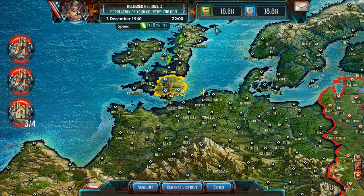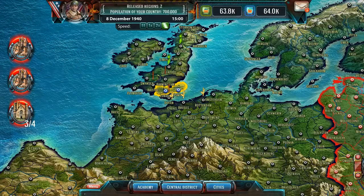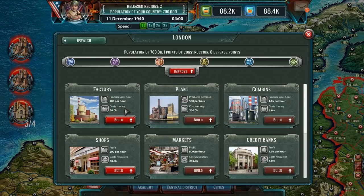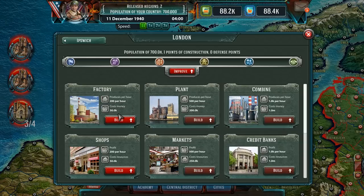Let's just fast forward time a lot. The enemy — stuff does happen when time flows. The next defense of the city was a failure of our troops. Can we take it back? Oh, we can even click on our own cities and build stuff? I did not know that.